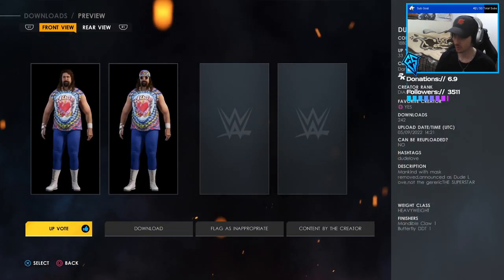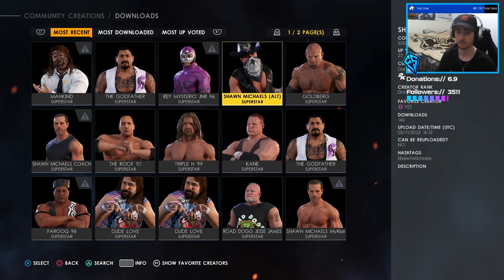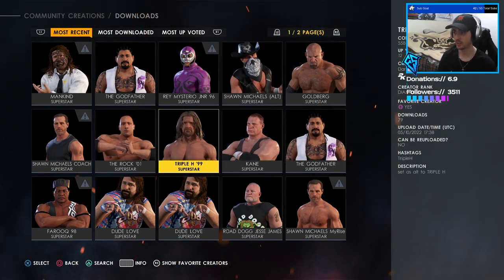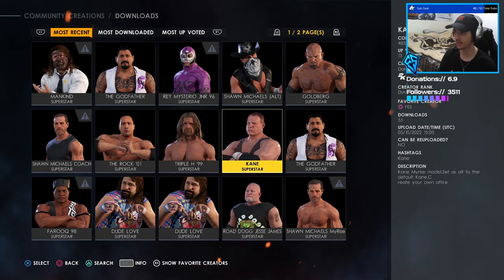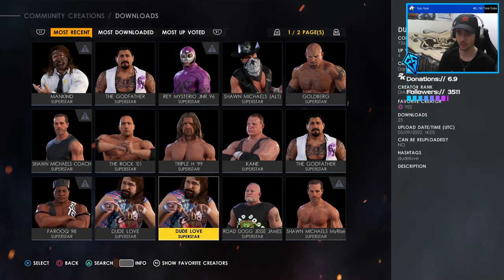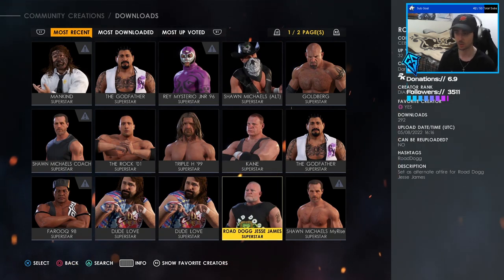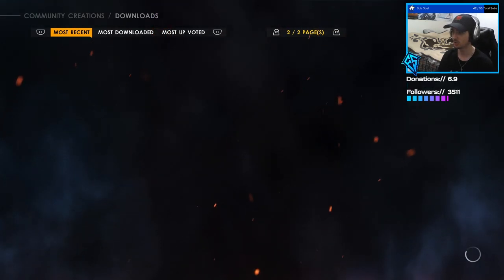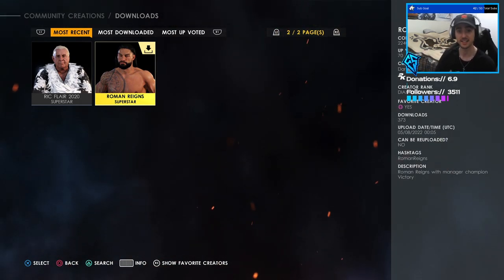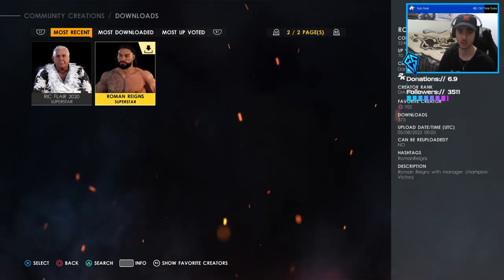While staying on this screen, click on 'Content by the Creator' and he also has a bunch of other uploads: the Godfather, the MyRise Shawn Michaels that can be an alt, Goldberg, The Rock, Triple H '99 that can be an alt, Mayor Kane that can be an alt to regular Kane, another Godfather, two Dude Loves — the one we just downloaded with the call name and one without — Old Man Road Dog that can be used as an alt, and on the first page you'll see Ric Flair 2020, the old man Ric Flair face model with the hair that can be used as an alt attire.